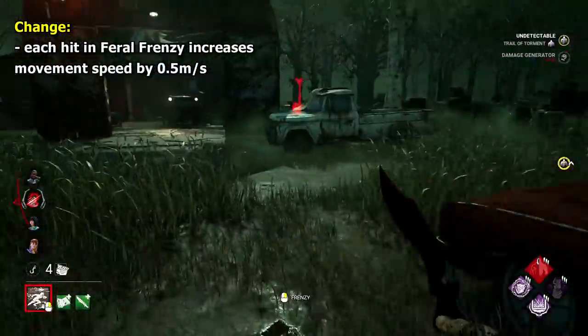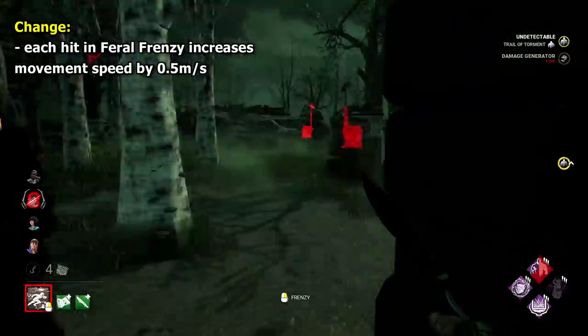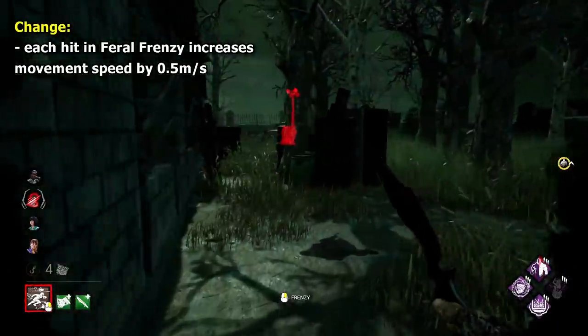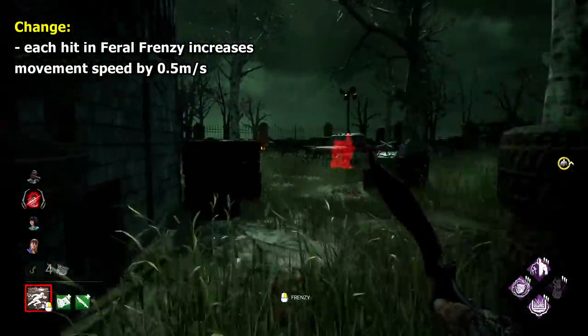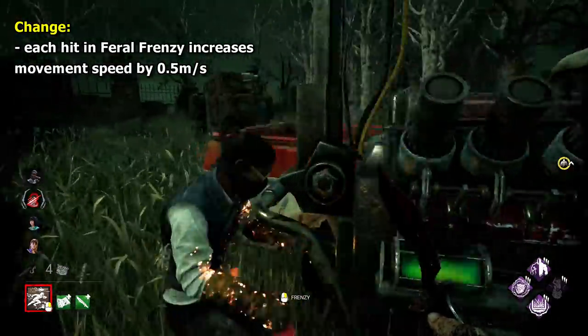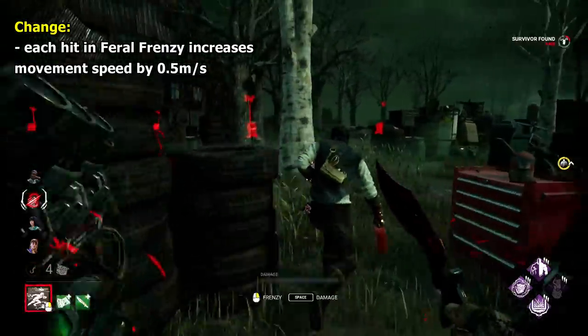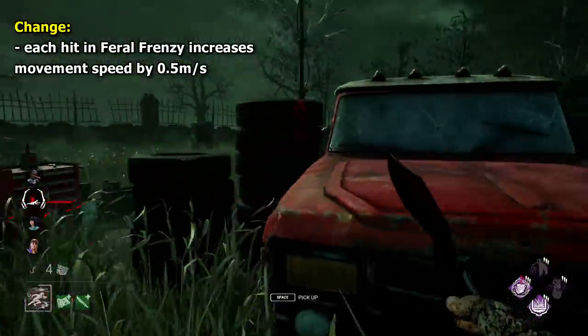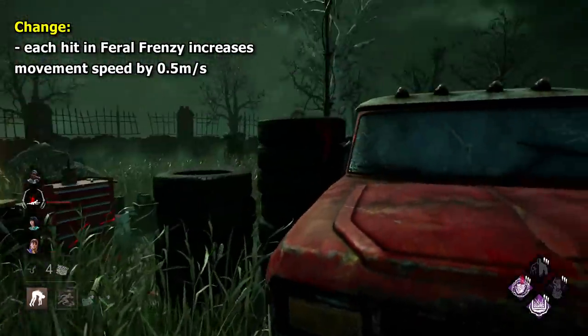Something that could be cool for Legion is a scaling up of speed for each survivor you hit in Feral Frenzy. This would play more into their greater speed and give a better reward for utilising your power effectively. Say you start out with the current 5.2m/s, then each time you hit a survivor, you go up by 0.5m/s. Personally, I think that would be really fun.